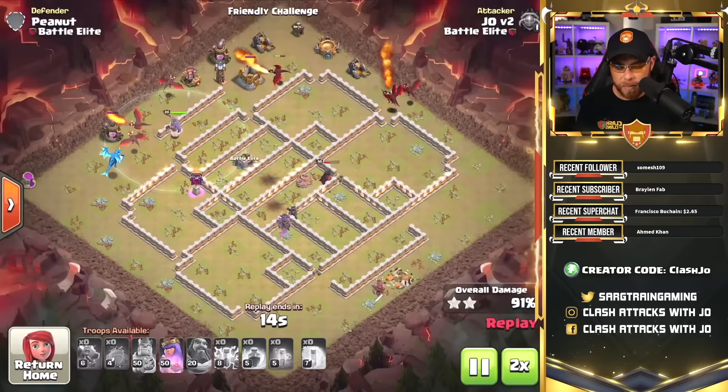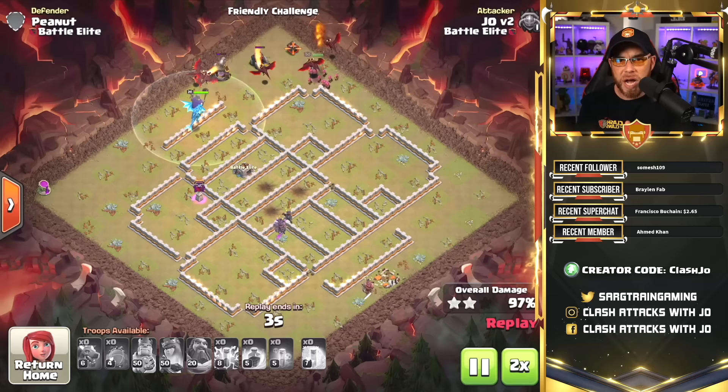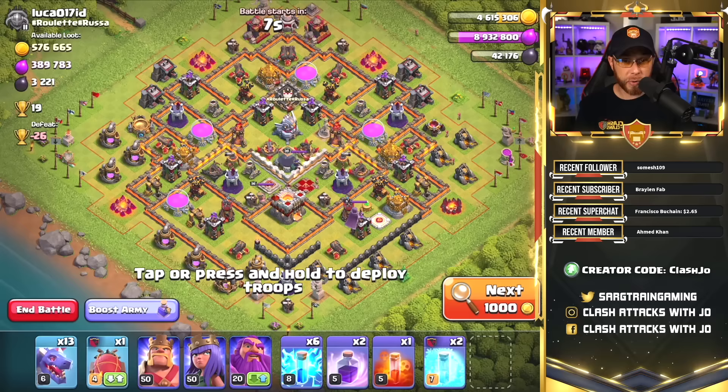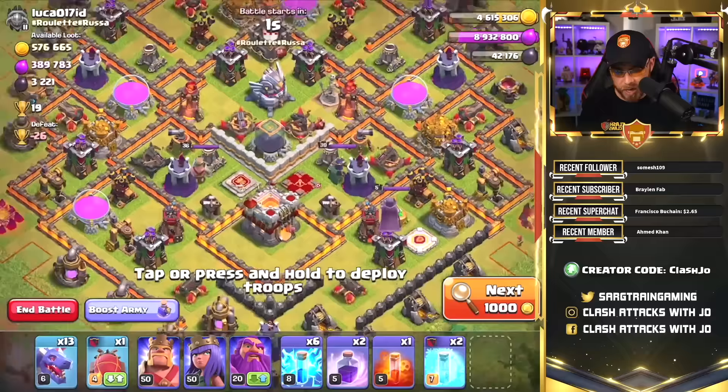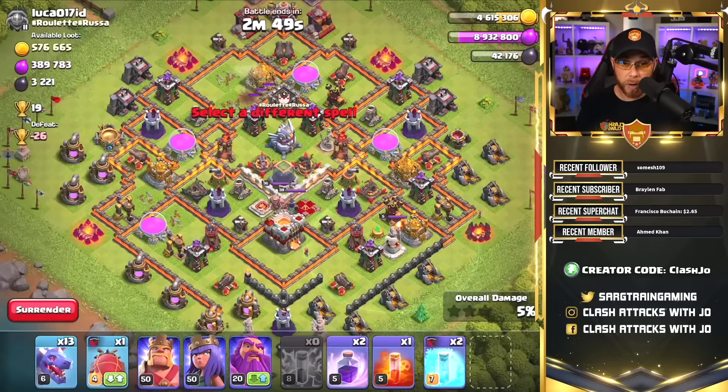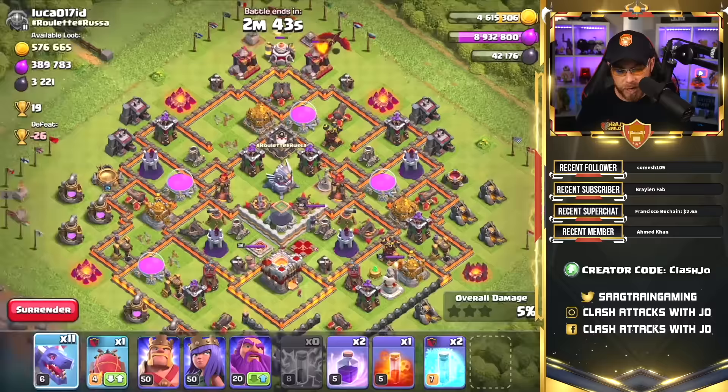When it comes to this attack strategy, it really is easy to put into action — it just might not be used exactly the same way every single attack. You have to look at the base and decide how you're going to approach it and take the smarter route: bring in the dragons, eliminate that Eagle Artillery as soon as possible, and then flex your Battle Blimp depending on where the Town Hall is placed. Now let's do one live. We found a random base — it has one multi-target and one single-target Inferno Tower, with the Town Hall located down here. Not really trying to plan this out too much, just going to take it on one at a time and see what happens.